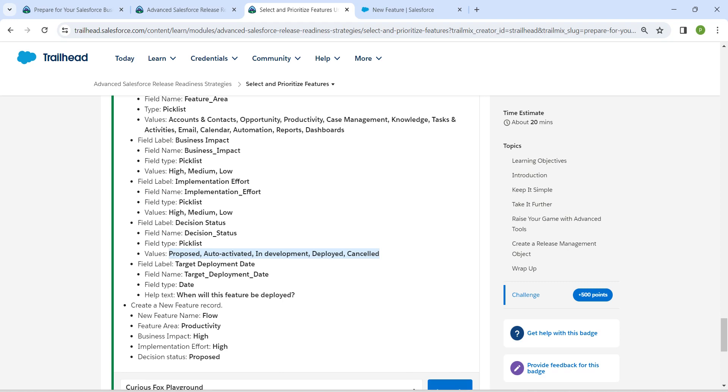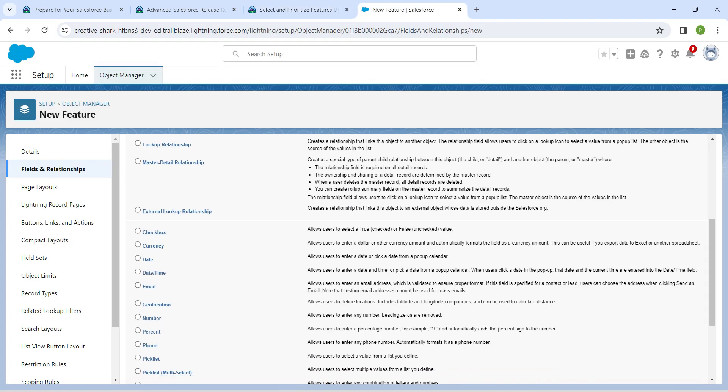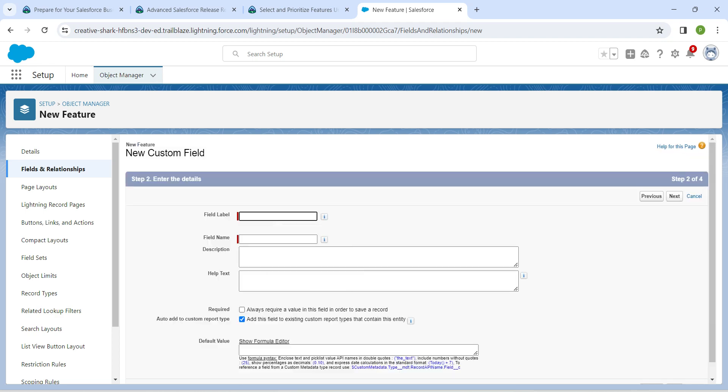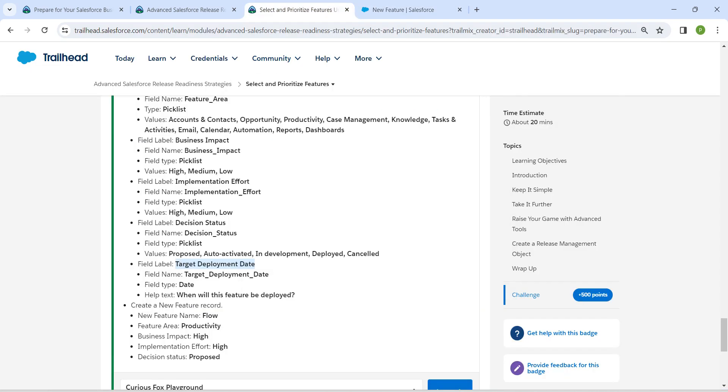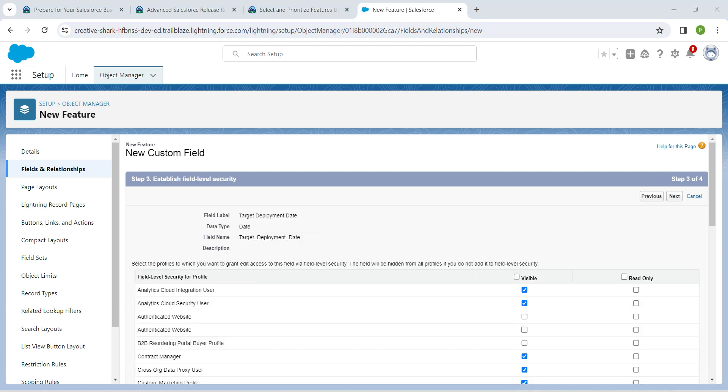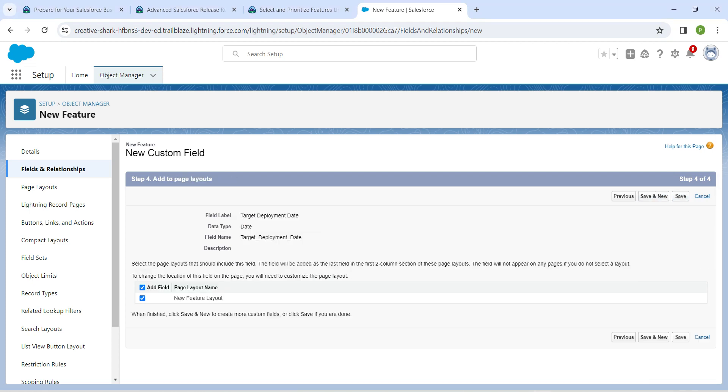Now we are going to choose Date as the field type. Copy the field label from the challenge, select Date, scroll down, and click Next. Paste the field label, click Next, Next, and Save.